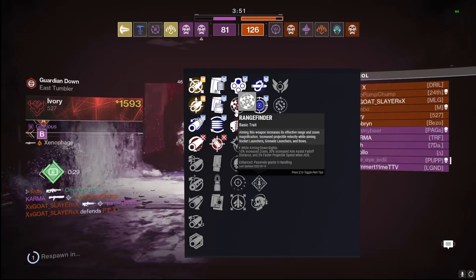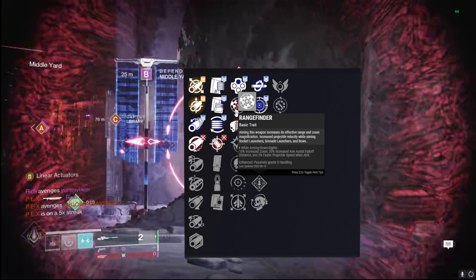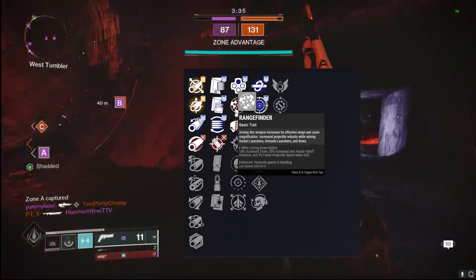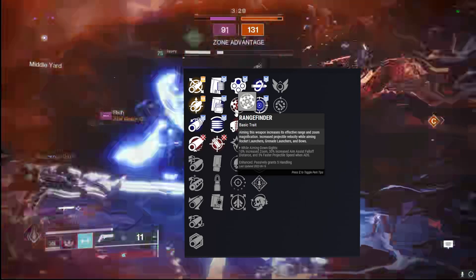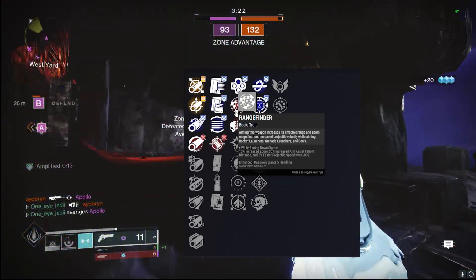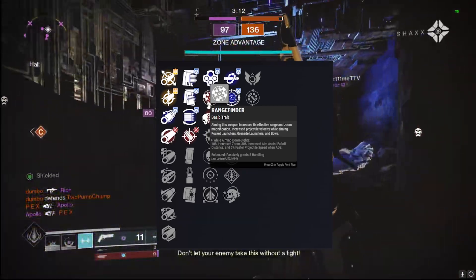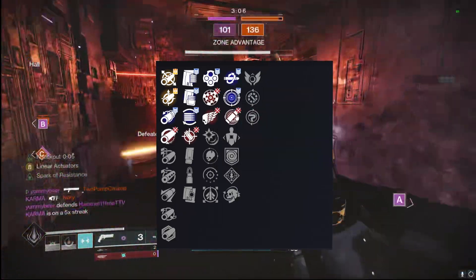In the third column, Rangefinder is the god roll perk — it helps with effective range and zoom, keeping that competitiveness at medium range against those pulse rifles running rampant in the Crucible. You can also beat out sidearms and SMGs at that special range. Hand cannons are in a weird limbo right now: too close and you lose to sidearms and SMGs, too far and you lose to pulses. Having that extra range increases the zone where you can win those fights.